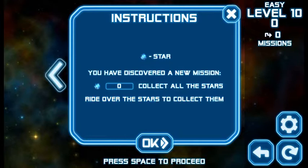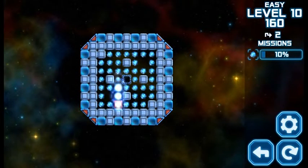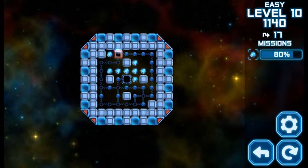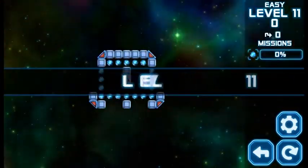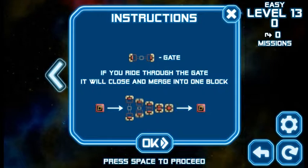That didn't really make sense the way the game said it — let me say it more slowly. Level 10 — this must be a bonus mission. So that's another aspect of the game. So far we've got the teleporting pads, the stars, the angled bouncers, and another aspect where you ride through a gate and it closes and merges into one block.